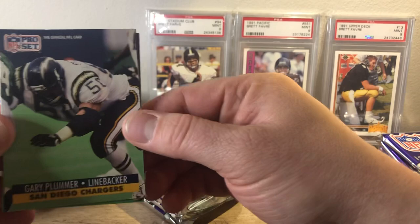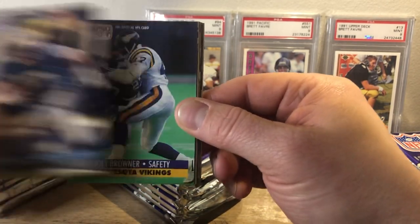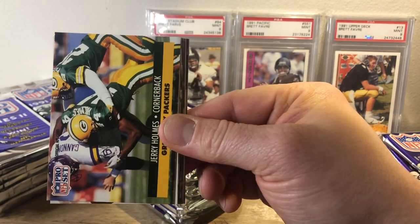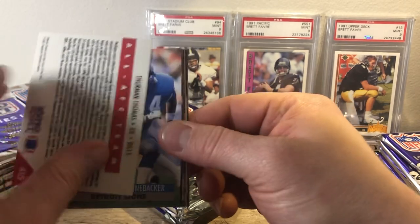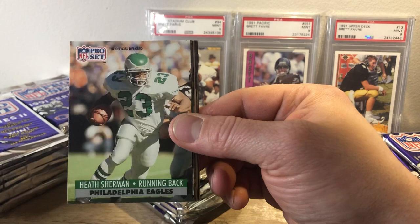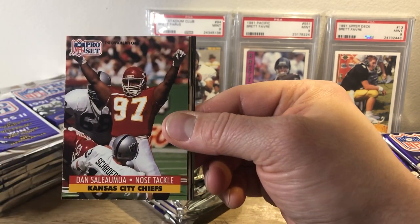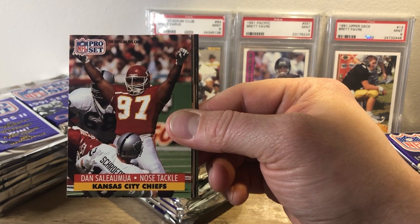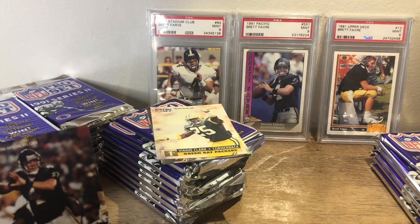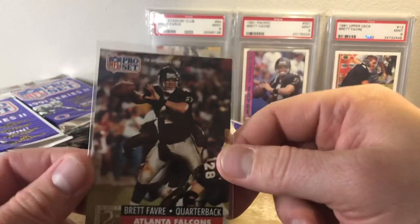We have a Gary Plummer, Jeff Campbell, Joey Brawner, Jerry Holmes. That Thurman Thomas. Chris Spielman, Heath Sherman, William Roberts, Dan Salumala. Brett Favre! Where are my sleeves? I don't have any ready. Sweet — we got that Favre Rookie. Very nice.